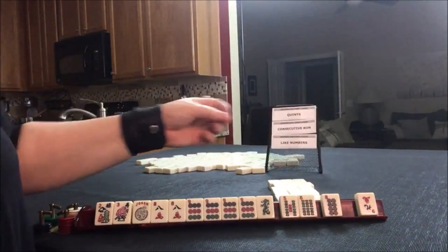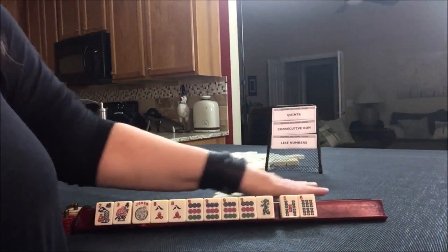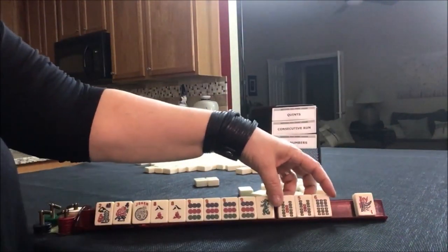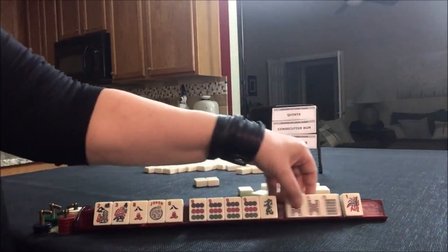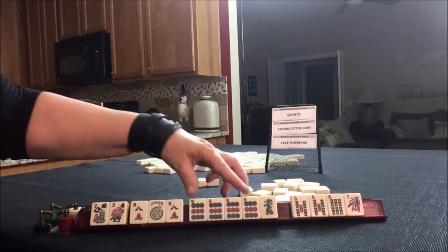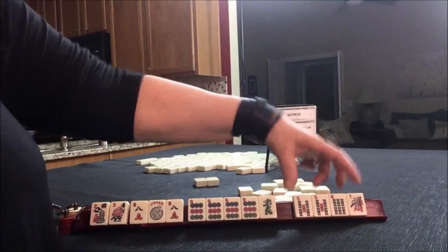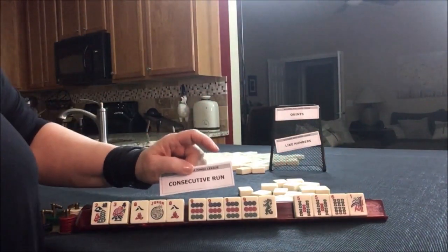We ended up getting that six. Let's pass one blind — maybe we'll get the seven back. We could recover the hand second from the bottom under consecutive run. Either way, we're playing consecutive run. We got the five. We have one discard. I think we're probably set for the fourth hand down: four flowers, kong of eight, kong of nine, pair of green. All we need is a flower to get set — two discards and a pair. My goal is four discards, so we made consecutive run work with random tiles. That's force one.